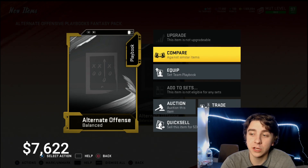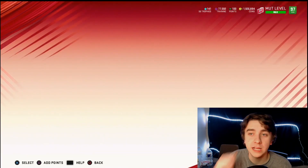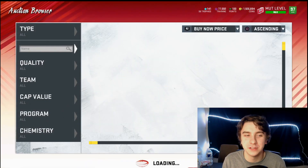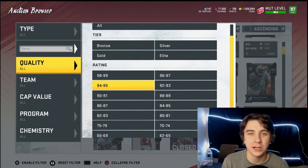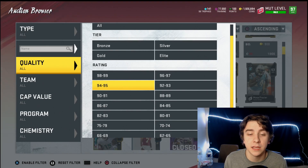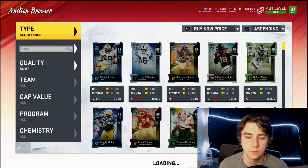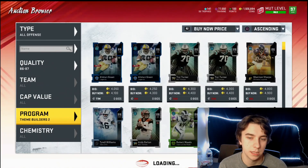This is a grind, remember that. But if you want to go small at first you can. We did the big boy at 92 overall. Let's jump back into the auction house and we can do any other card basically. If you don't want to open up 63 of those packs, that's completely understandable. You don't have to do it all at once — do some today, some tomorrow, some the next day. You're at least gaining coins over time. Let's try 86 to 87, change it to all offense, program to Theme Builders — they should be cheaper.